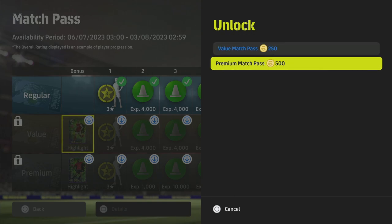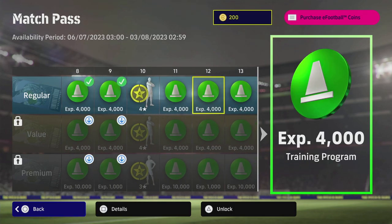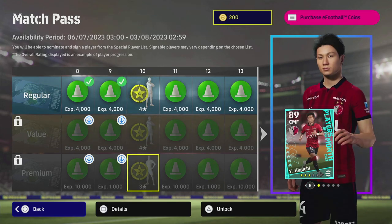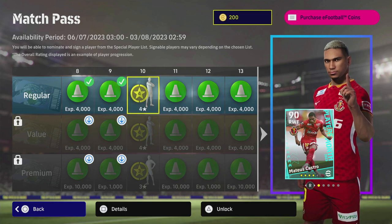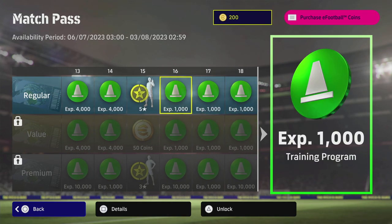If you have bought a match pass before, it will be 500 for the value match pass and 1,000 for the premium. As usual, a couple of highlights — it's the same rinse and repeat. You get your four-star contract across the board with the regular and the value, and your three-star match contract or nominating contract with 10 games played. You can play co-op, friend match, online divisions, against the AI, or do the events — anything you do counts.